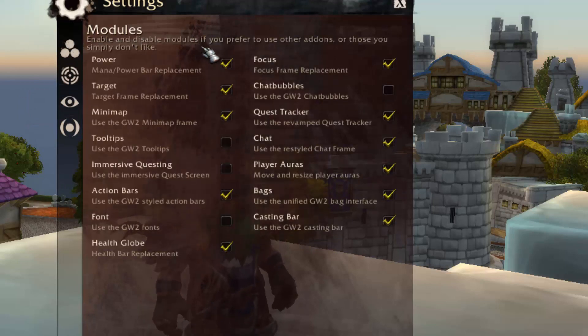In the modules section, you can turn power on or off — it's basically a mana power bar replacement, which I choose to use. There's a target frame replacement as well. The modules let you enable each one to replace the WoW version with the Guild Wars 2 version. So if you want Guild Wars 2 tooltips, you enable that — I chose to disable them because I actually like the WoW tooltips better. You can enable the action bars, which will be the Guild Wars 2 action bars — I think I like those better. There's also where you enable the font and the health globe in the bottom middle.